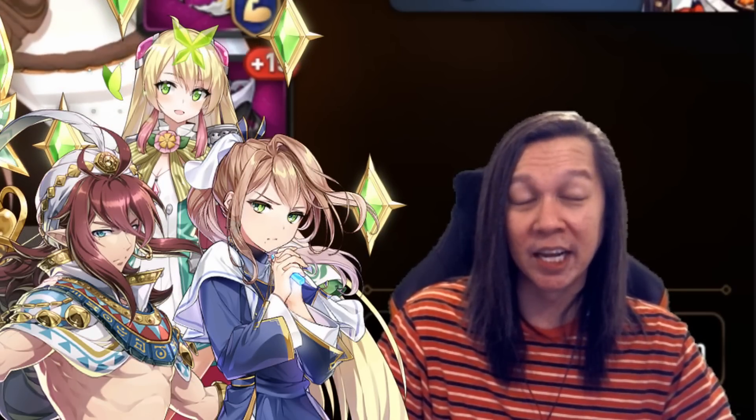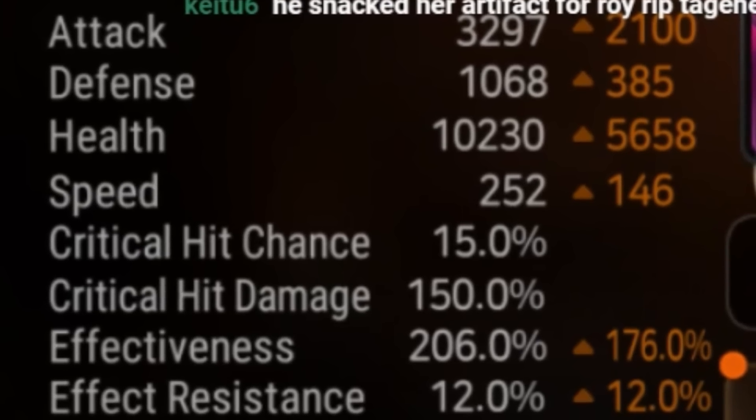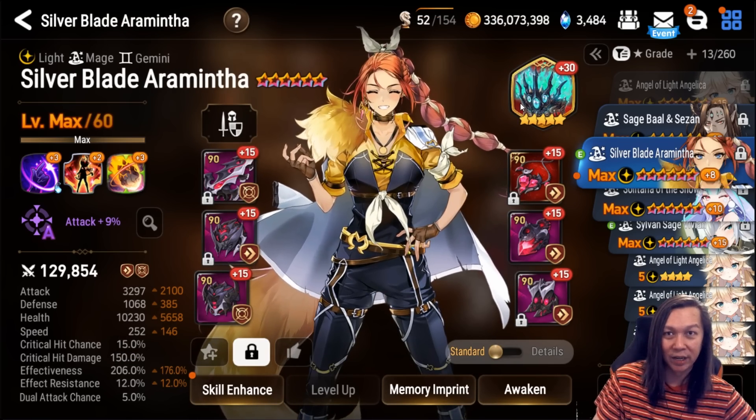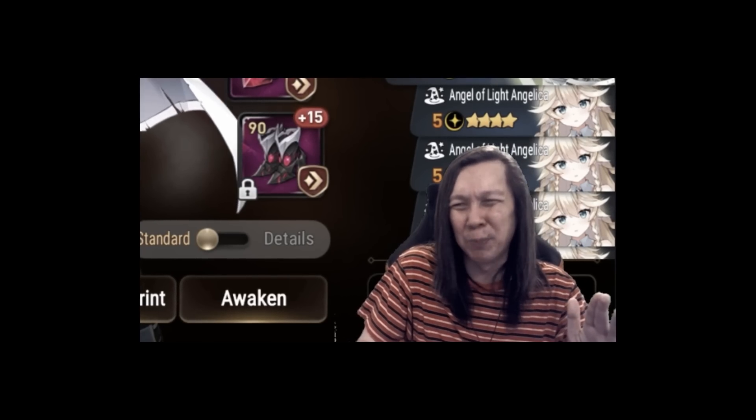Next we have Silver Blade Aramintha — I have her at 250 speed with 200 effectiveness on Abyssal Crown, so when she uses her S3 I kind of expect her to lock down the enemy. But 15% resistance exists, so it's kind of hard to pull off a debuff team nowadays.